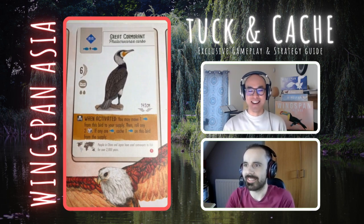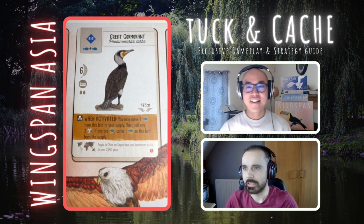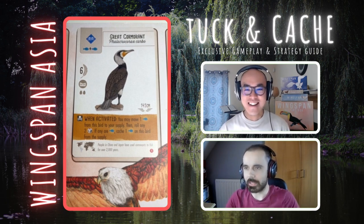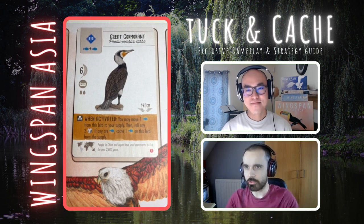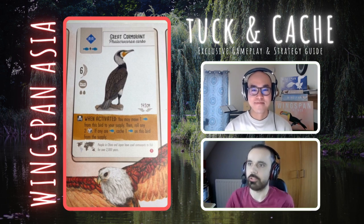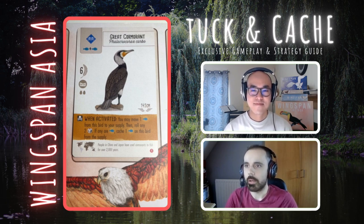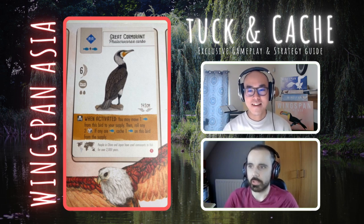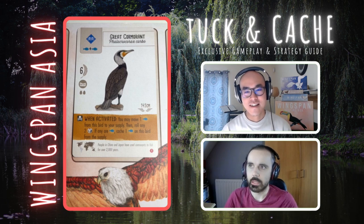Next we have a wetland bird — the Great Cormorant. It's a hunting power. When activated, you may move one fish from this bird to your supply, then roll any two dice — if any show fish, cache one fish on this bird from the supply. You activate it sequentially, and if you get a cache on one turn, you gain that food on the next. I know people always ask whether they can keep this food in their supply rather than cache it, so having that option is pretty good. Two dice for fish isn't the best odds, but it's reliable.